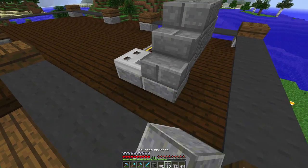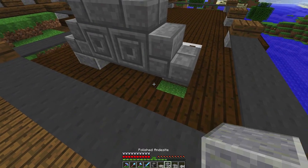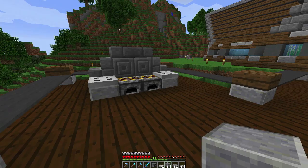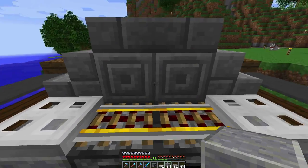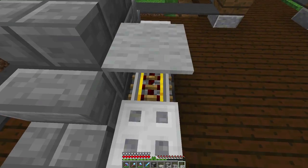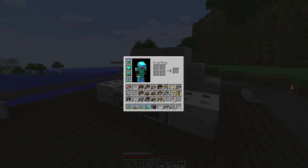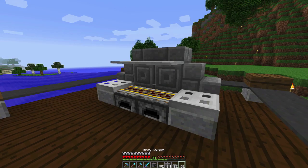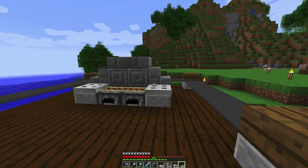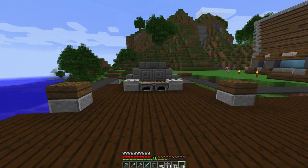We'll also light up the rails down below. What do you guys think? I think that looks like a pretty cool grill — you kind of come up here and do your grilling. I like it. I want to put some carpets up here somewhere. Let's try the gray carpet — yeah, gray carpet is definitely the way to go. I like that, it came out really nice.